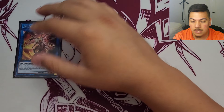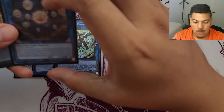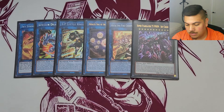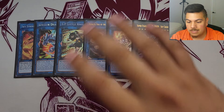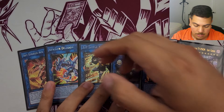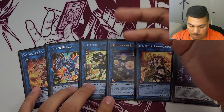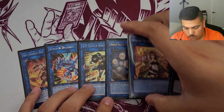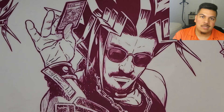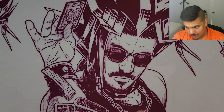That's the 41-card main deck. For the extra deck I play one Sky Striker Ace - Kagari, one Striker Dragon, one SP Little Knight, one Knightmare Gryphon, one Hiita the Fire Charmer, and one Sky Cavalry Centaurea for non-synchro monsters. I play Hiita in case I lose my SP Dragon or just need to climb to Little Knight, but honestly it's not a card that comes up much at all.